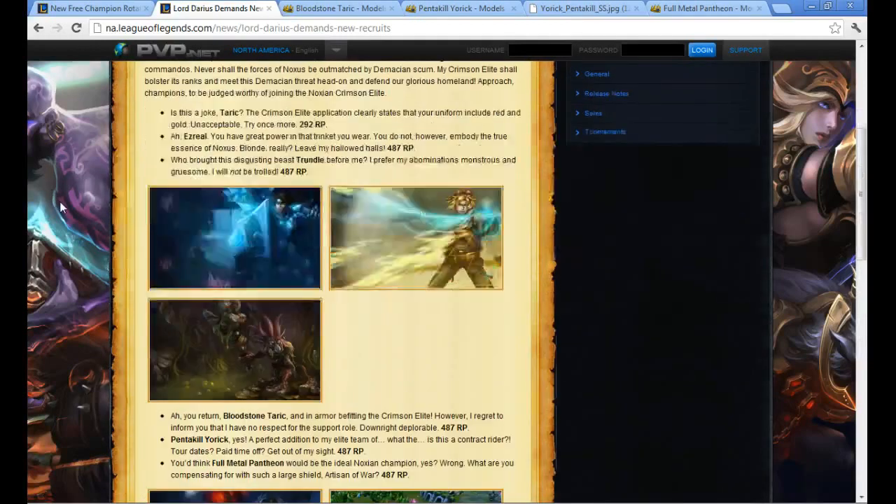Wrapping up with the champions on sale — Taric is our cheap pick of the week at 292 RP. I love playing Taric as support. He has a solid heal, a great stun, and tons of auras — he's going to buff your attack, your AP, your armor. This guy is awesome. And if you build him correctly, you can stack even more auras on top of that.